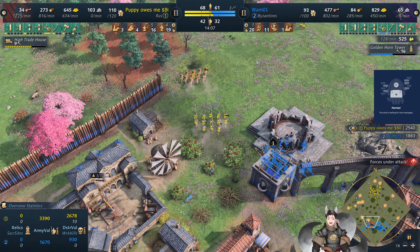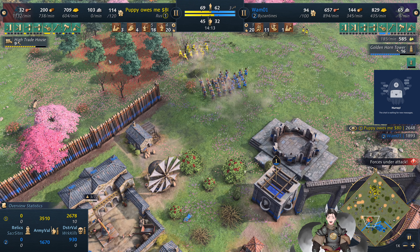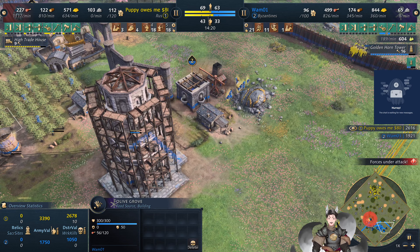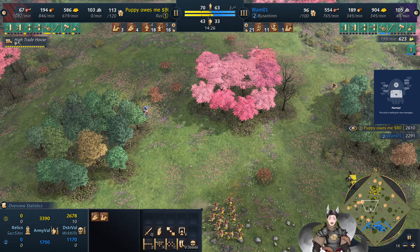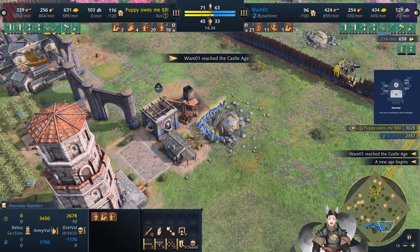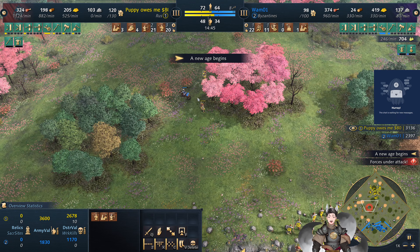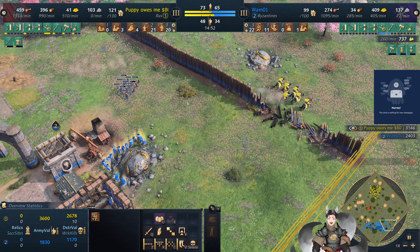Something similar to sort of this design. A couple of villagers do go down. Blue's down to 61 villagers, yellow's at 69. High Trade House is being deployed, and the Golden Horn Tower is still being deployed. Now we've got more Olive Groves here. Knights and Scouts are trying to breach over here as well. Limitari need to get over there. Both players advance to a similar age at the same time — got a Veteran Mercenary Contract and the Veteran Limitari Upgrade.